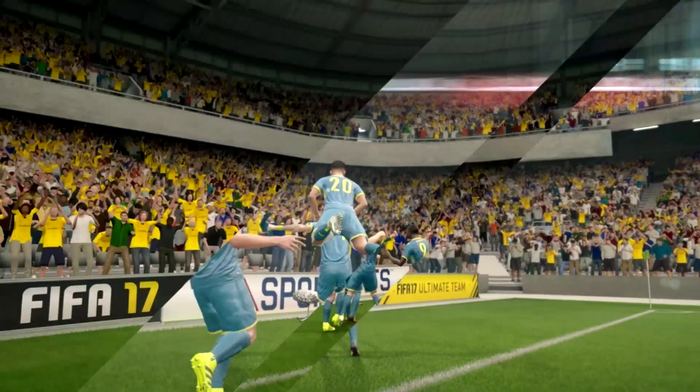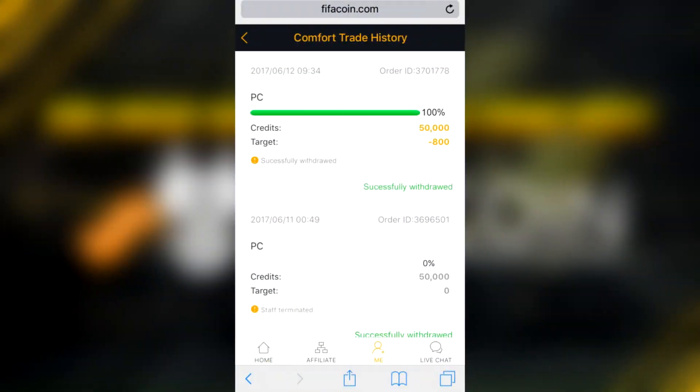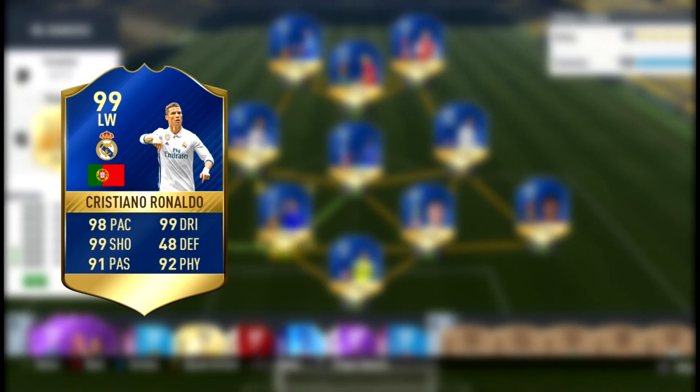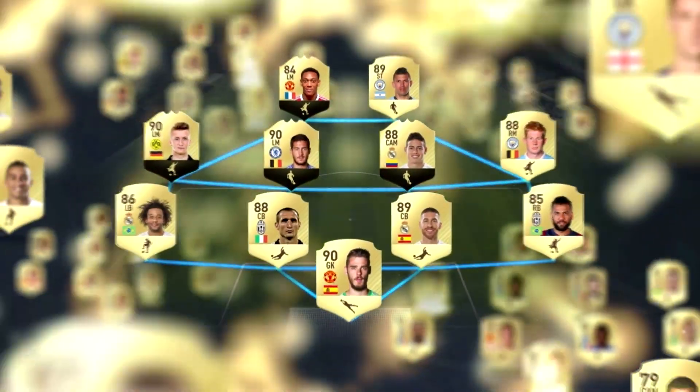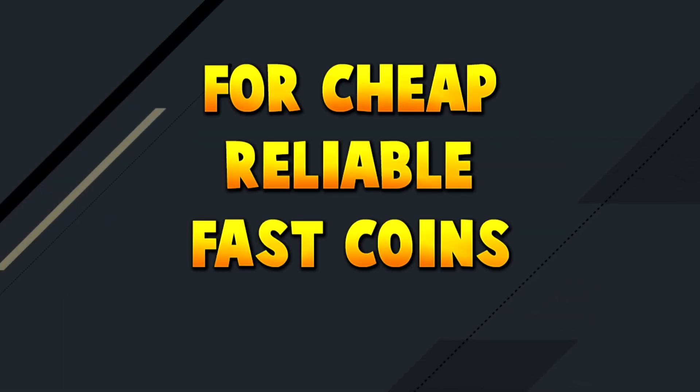If you're looking for cheap and reliable coins to possibly open packs or even get stuff so you can do drafts, check out fifacoin.com. I'm going to link to them in the description down below. They have a very fast robo system — you get the coins pretty much instantly. Use code Fangs for a 5% discount.